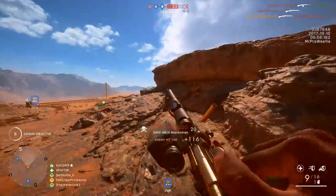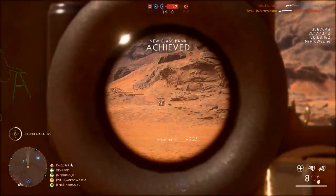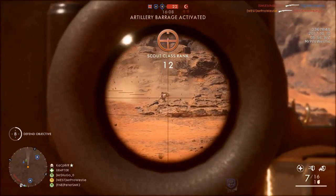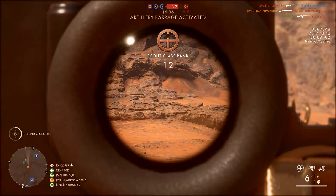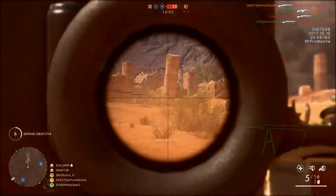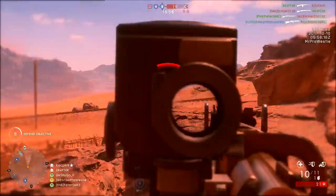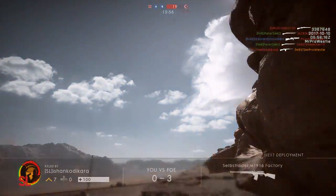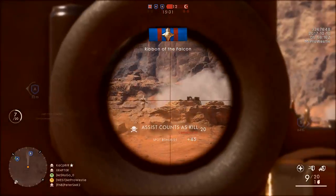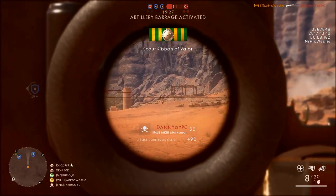Of the five rounds I played of Sinai Desert Frontlines on the CTE last week, four of the rounds ended with the British failing to defend their telegraph posts because the Ottoman attack was so strong going downhill. Only one game remained, and it ended with the British winning by taking the Ottoman telegraph posts. I never even got to the town section of the map — that shows you just how bad the balance is at the moment.